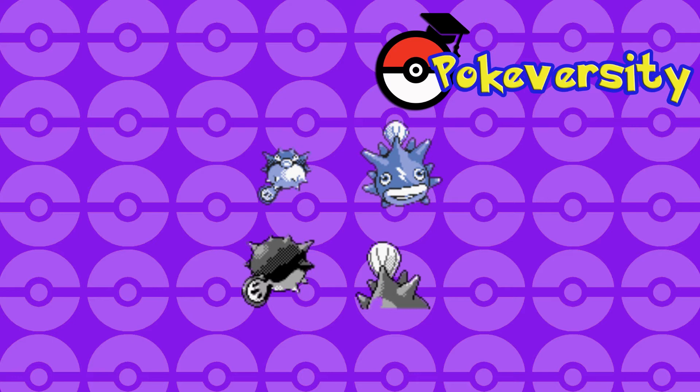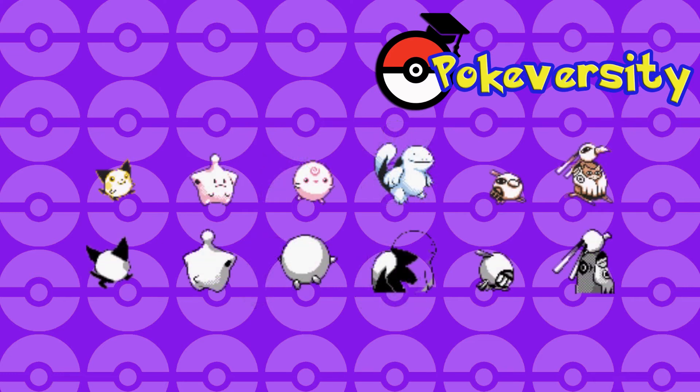Qwilfish looks exactly the same — I'm pretty sure that is the sprite we got in the final game. Next up we've got a series of pre-evolutions. We've got what I'm guessing was Pichu's initial design, then we've got Cleffa's original design, we've got Igglybuff which is basically the same other than it doesn't have the tuft, then we've got Quagsire on its own for some reason — I guess Wooper didn't exist in this version of the game.